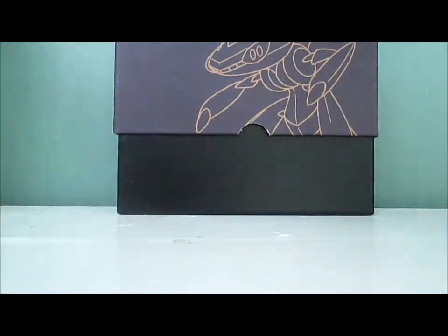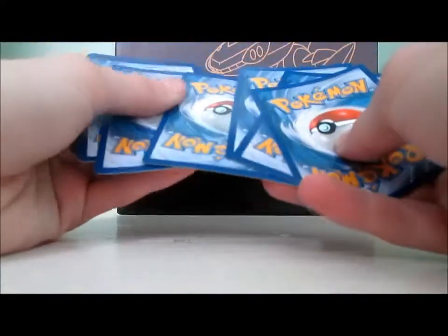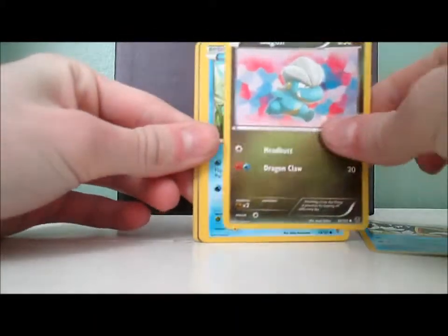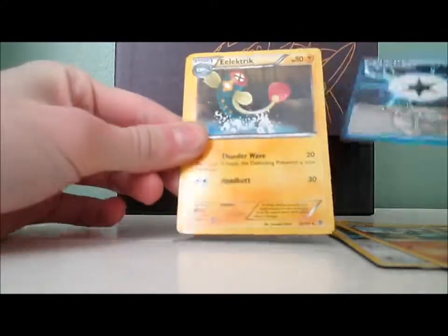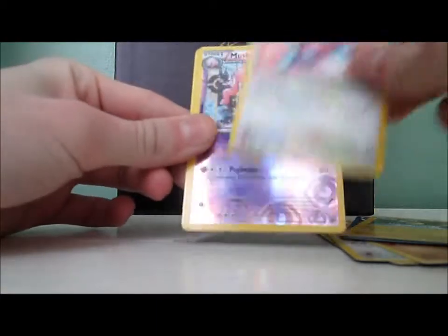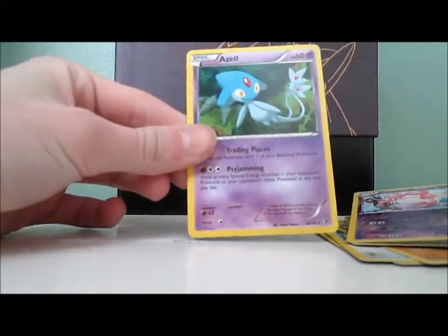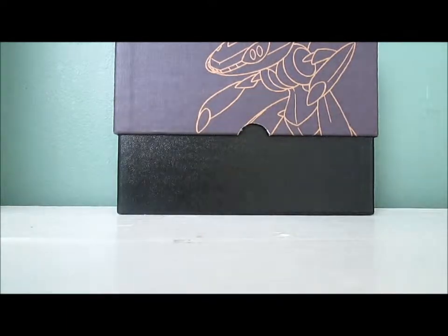I actually think I like Plasma Storm better because I really want that Blastoise shiny card. I don't really know a whole lot of cards in this set because I haven't opened a whole lot of packs. We have a Snorunt, a Bagon, a Squirtle — I like Squirtle — a Teddiursa, Machop, Plasma Energy, Eelektrik, Cobalion Reverse, Musharna Reverse, and an Azelf — nice! I actually didn't know Azelf was in this set, so that's cool.